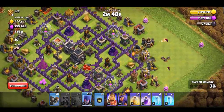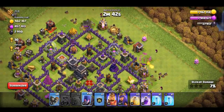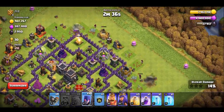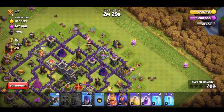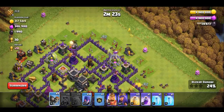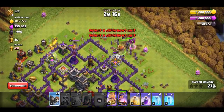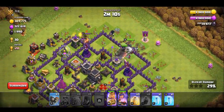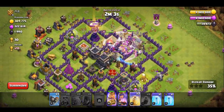Okay: golem, then wizard, then three o'clock — one golem, three wizards. The funnel is clear. So finally: golem, three wizards, wall breakers, then king, queen, and PEKKA, then one more wall breaker, one rage spell, and we're set.